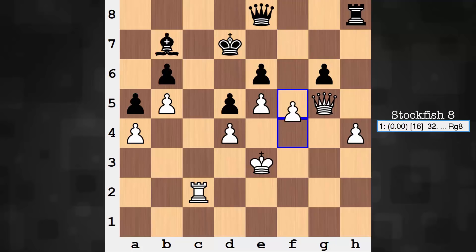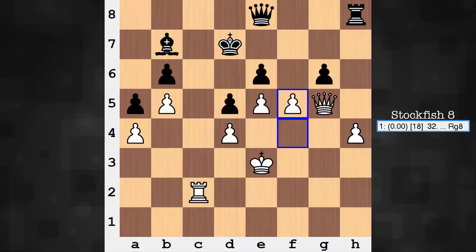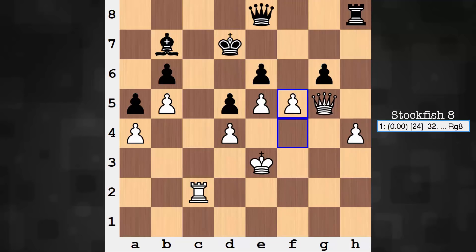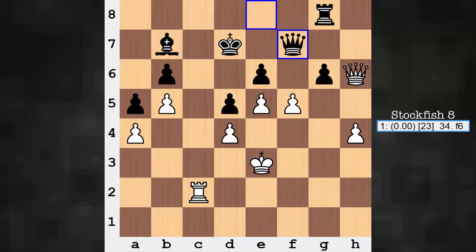F5 hits. You can't capture that pawn in either direction — capturing one way, the queen slips into g7 and it's immediately winning: if the king moves, that's mate; if the queen blocks, your rook watches from the sidelines. Capturing the other way allows Queen f6, slipping into b6 or d6 — that too would be decisive. In the game we had Rook g8, and now Queen h6, trying to get to the 7th rank — black is there to secure that. F6 now hits. Talk about a space advantage — this bishop is non-existent.